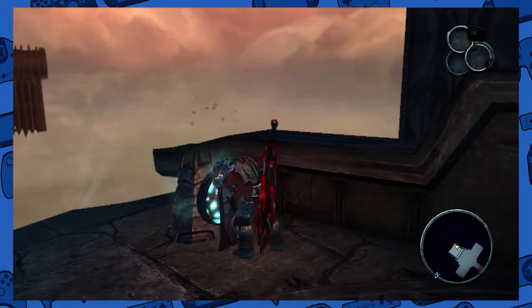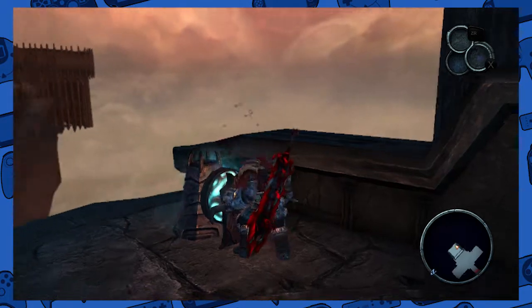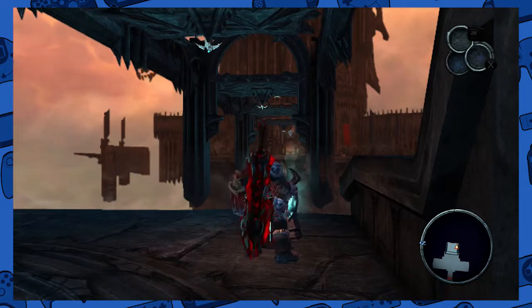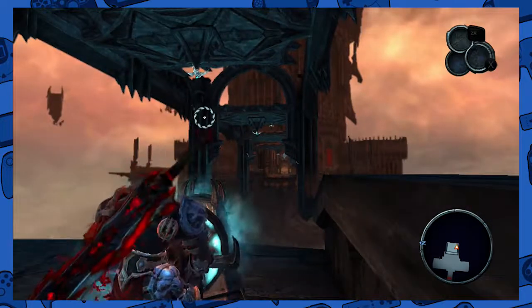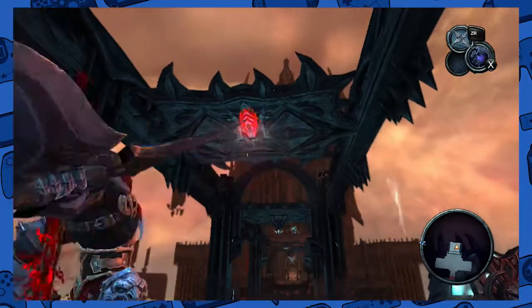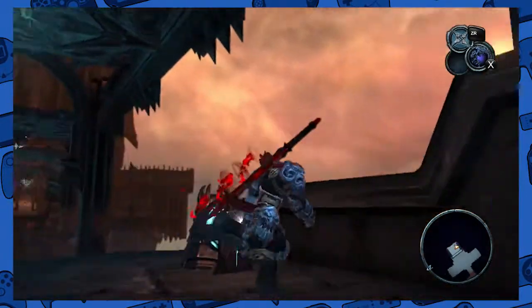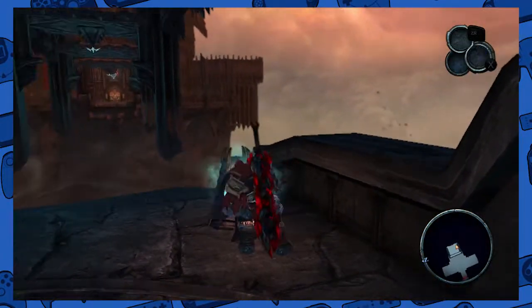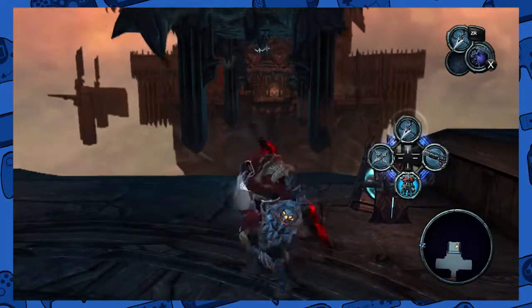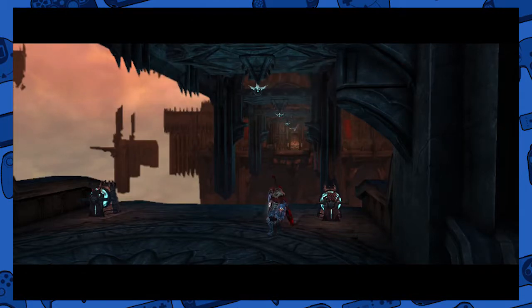I'm trying to get all the grapple hooks. I screwed that up — one, two, and four are already there but number three isn't. So I'm going to hit the stone again, which will bring the other up. Then hitting this will bring one and three down. This little chain gets me through.